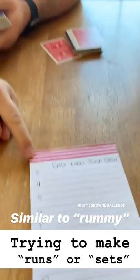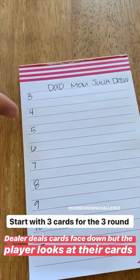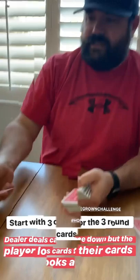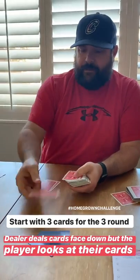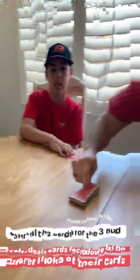If you look at the scorecard, each round has a different number of cards that are dealt. First one is three, four, five, six, seven, etc. So we'll start off with three, and the first person to play has an option of either taking a card from the top of the deck or taking from the discard.